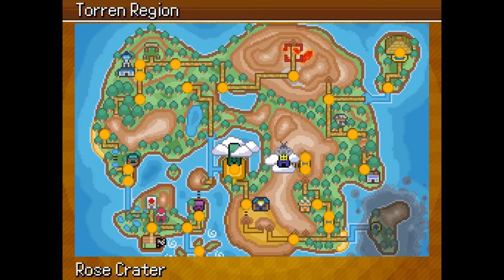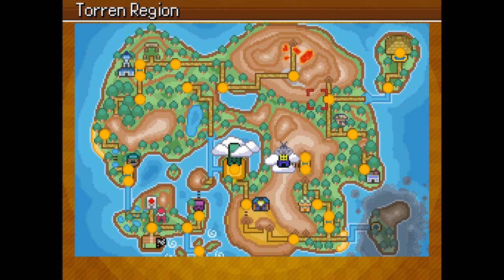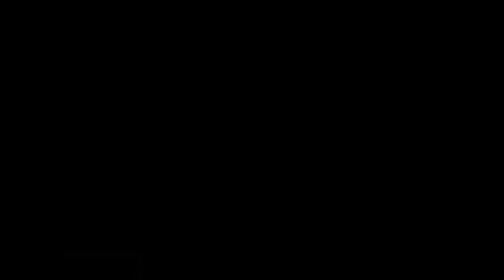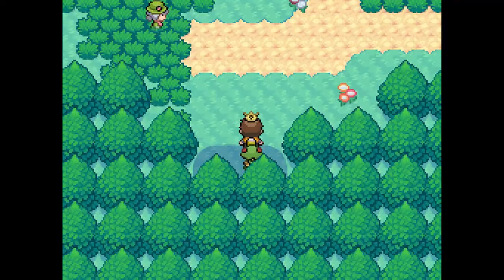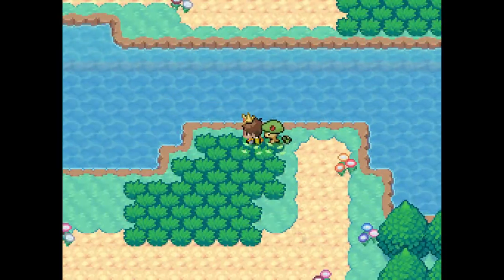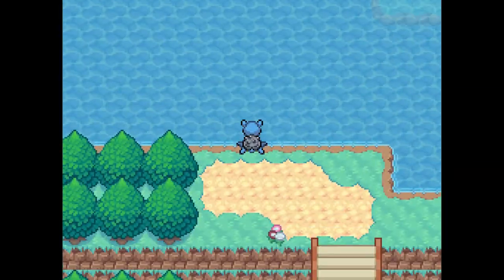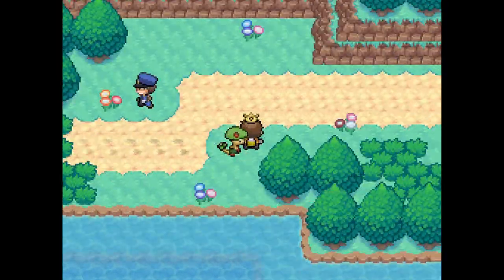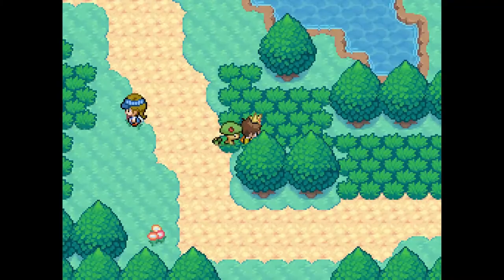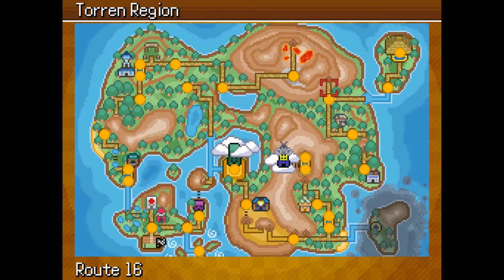Heading out to Route 16, which is above Nara. The cell is in the grass — you have to go across the water twice. I believe it's right here — yeah, or here. It's in one of these grass patches — relatively easy. Nara Town is also done, just heading back.